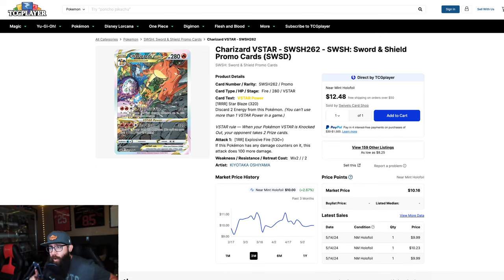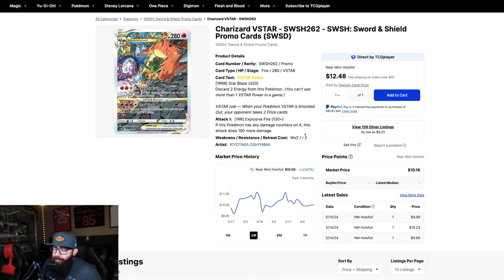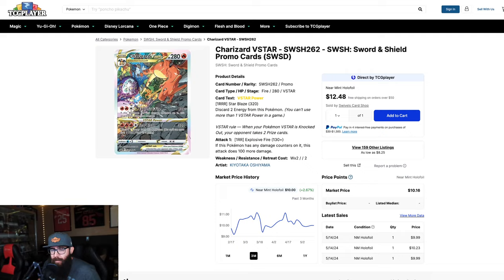This card is the promo from the Charizard box. Artwork-wise, absolutely great — absolutely stunning. I love the battle scene; they have a Mewtwo as the companion card. As a promo, it's widely available and super cheap. But that doesn't mean it isn't cool or a nice card to have. You're looking at about $10 on this card. If you're looking for a cool Charizard, it's a cool Charizard.